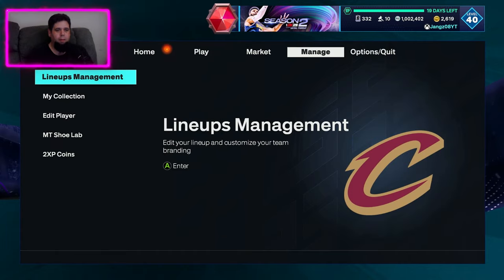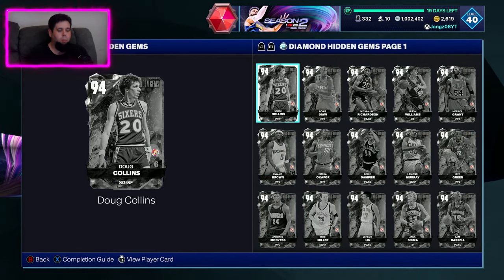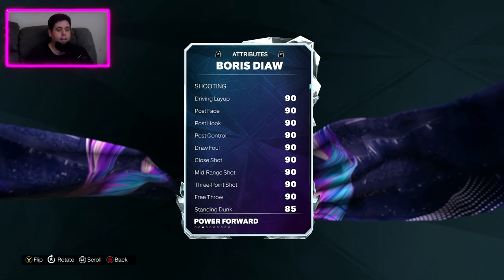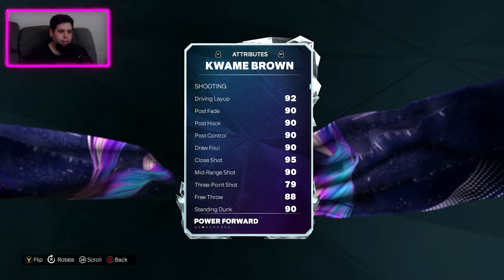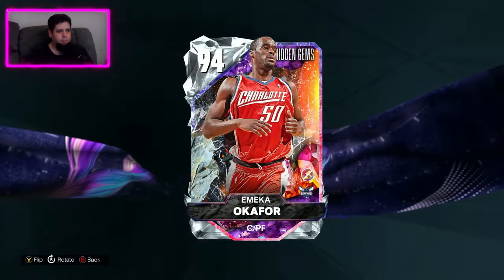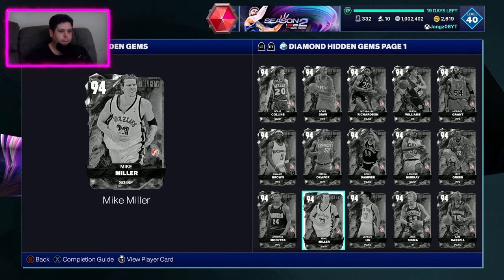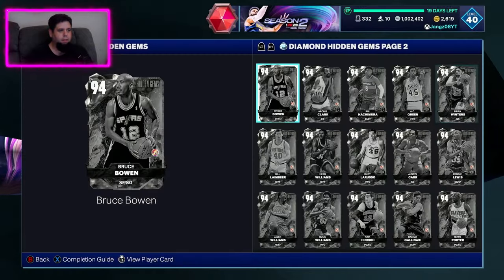Let's have a quick look at my collection, hidden gems, diamonds. We do have a few already, but the diamond we want is probably a power forward. Boris Diao might be a person — he's only 6'8", same as Alex English, but he does have a 93 ball. Kwame Brown has only a 79 three-ball, not going to cut it, although he is 6'11". Same with Emeka Okafor — only a 43 three-ball, he is 6'10". Jack Sigma only plays center. Antonio McDyess won't cut it. Horace Grant probably doesn't have a good three ball either — yeah, 56.